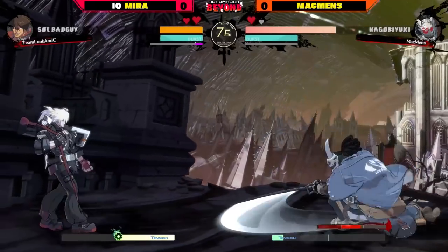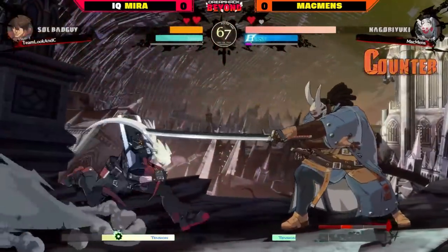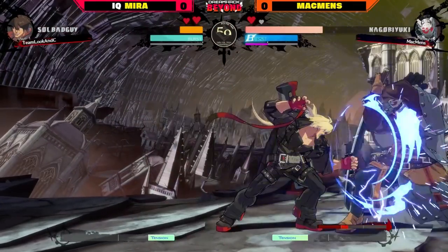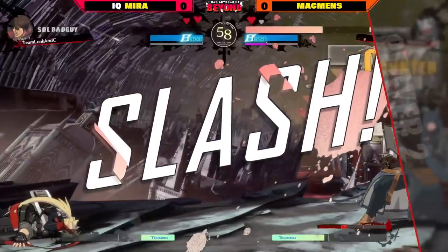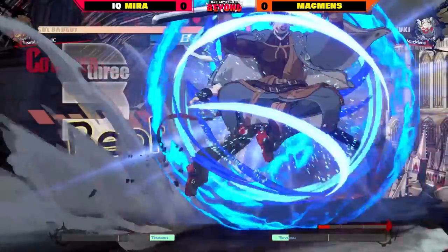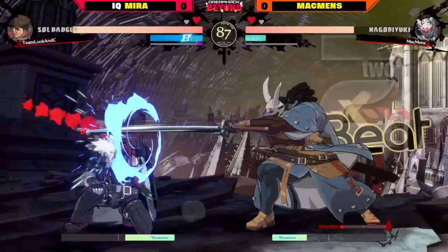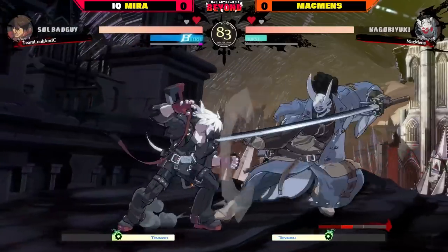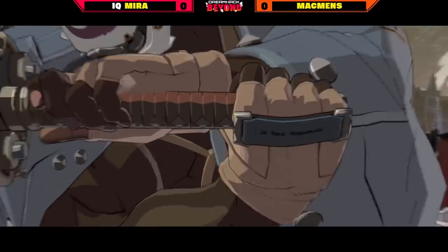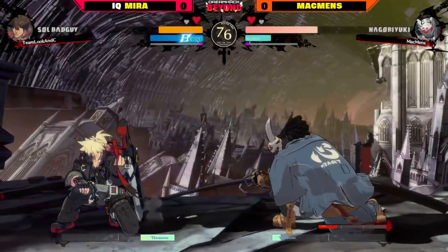Carefully pressuring in the corner — Mira looking for their way out, dancing around Nagoriyuki's sword range. Finally they find an opening to jump in. Great tech from Macbiz resetting the situation, great 6P — Mira's spacing is so good. Bandit Bringer, tries to go for 2K 2D but just a little too far away. Both players trading little hits, not a lot of huge combos in that round. In this matchup the trades are almost always in Nagoriyuki's favor — you do not want to be trading blows with Nago. Sol wants to be on top of Nago. Macbiz operating in that range — Mira cannot — and there's that DP clash. Love the FD on the DP clash.